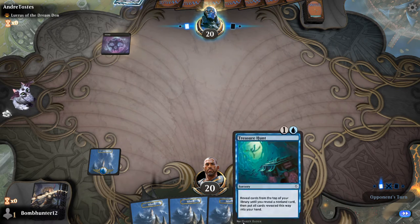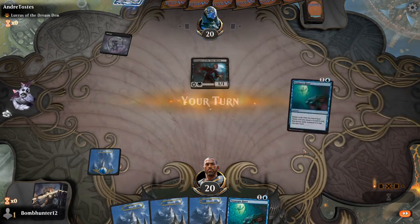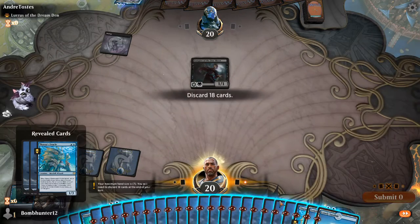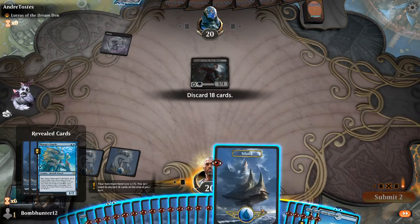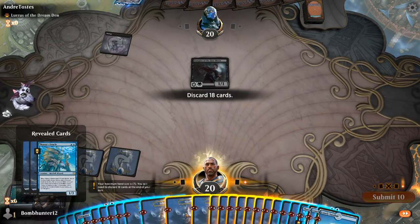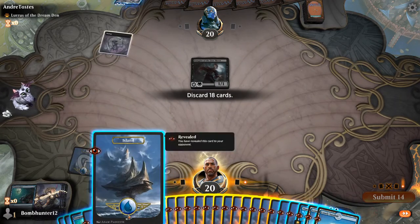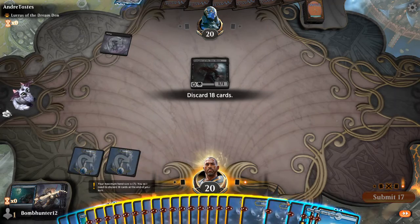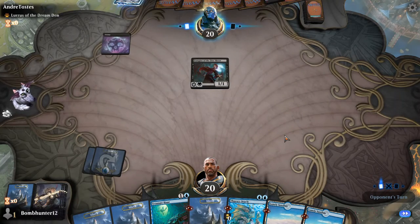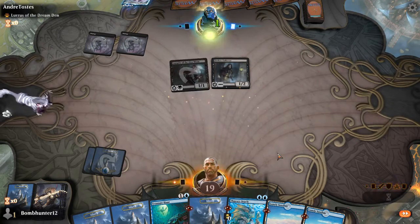This is a sweet Mystic Sanctuary. Vampires — pretty cool. Can I rip a second Treasure Hunt? This is the hardest part right here. You've got to be so careful. I still have my third Treasure Hunt in the deck.